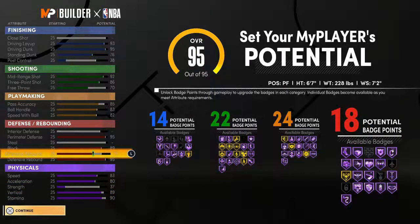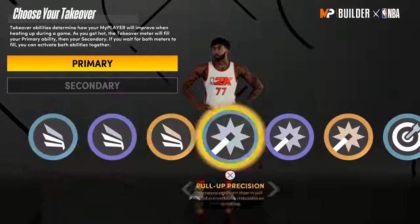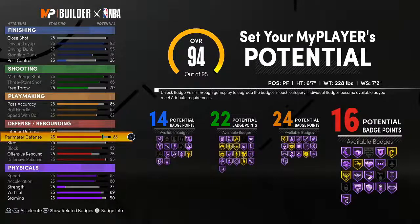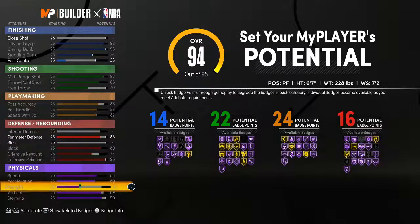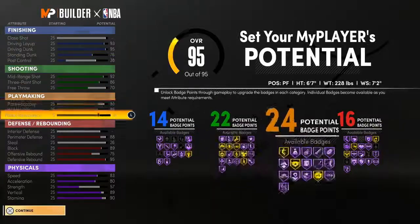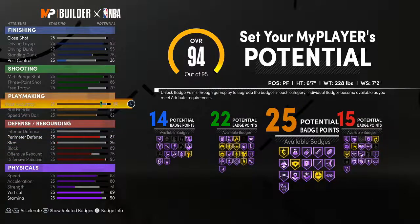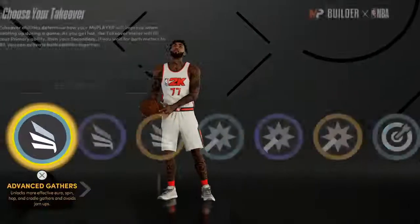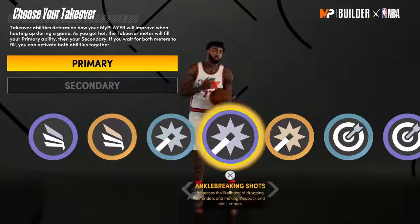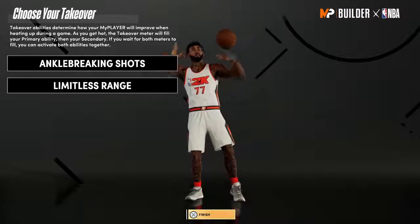You could also go Point Forward. I know this video is taking a little long — with this build I made it so you get all the good takeovers. If you don't want Lock take, take this down to 88, put that on strength, or maybe 87 to get that extra playmaking badge. There you go — Play take. And what I've been using a lot lately is Ankle Breaking Shots — fun badge to use. Go Limitless and there's the build.